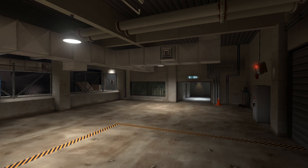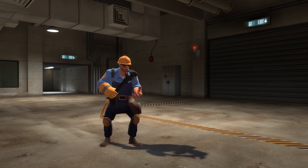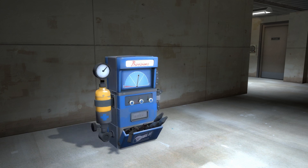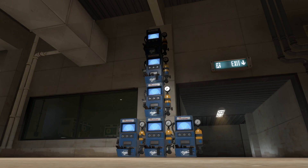Here we are on item test. Any map can be used for this experiment but item test is fairly empty, easy to run, and has no objectives or timers to deal with. For the first experiment we're gonna get the baseline speed of a single engineer erecting his own building alone. The building we'll be erecting for all the tests is the dispenser. Dispensers take longer to erect than sentries; they're tied with teleporters for erection times.